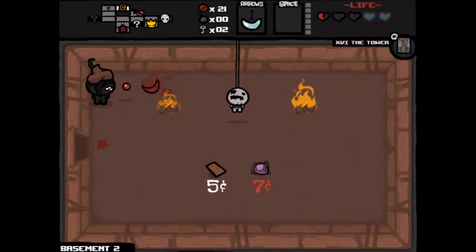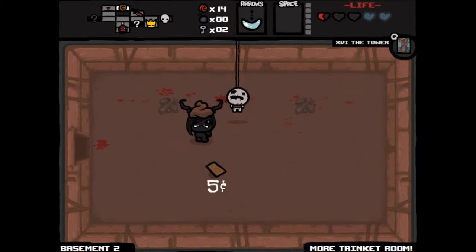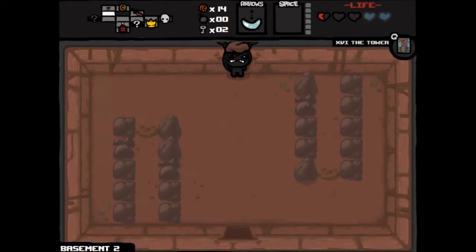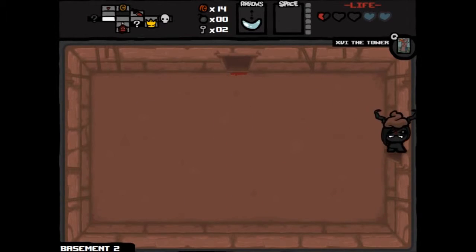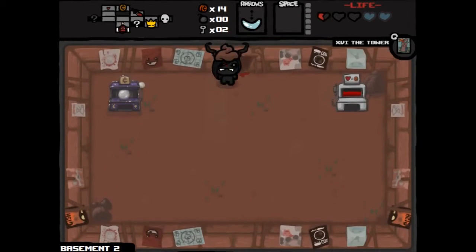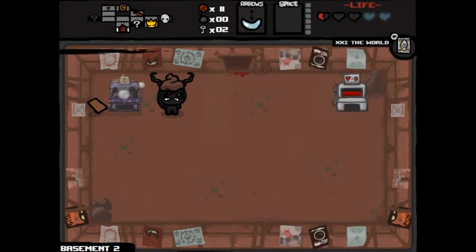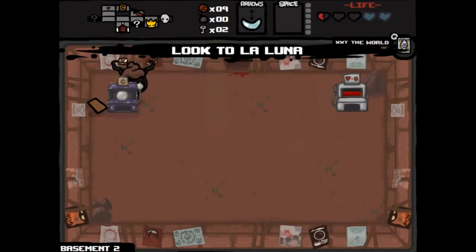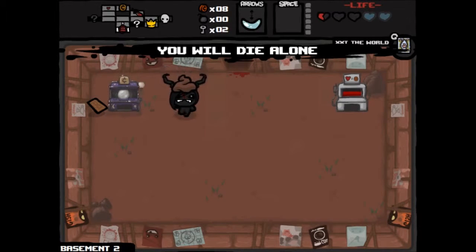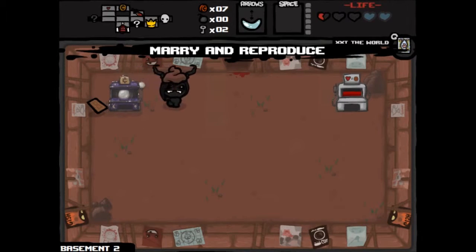In the shop we find Mom's Purse — this is a good item. It allows us to carry two trinkets. I was hoping for a bomb but didn't get one. Let's play the fortune teller machine and see if we can rack up some spirit hearts or get some trinkets to put in Mom's Purse. World card reveals everything on the map, but we've already revealed all maps so it doesn't matter. The Scatol power-up makes all flies non-aggressive to me — a decent power-up that removes a lot of threat from some levels.